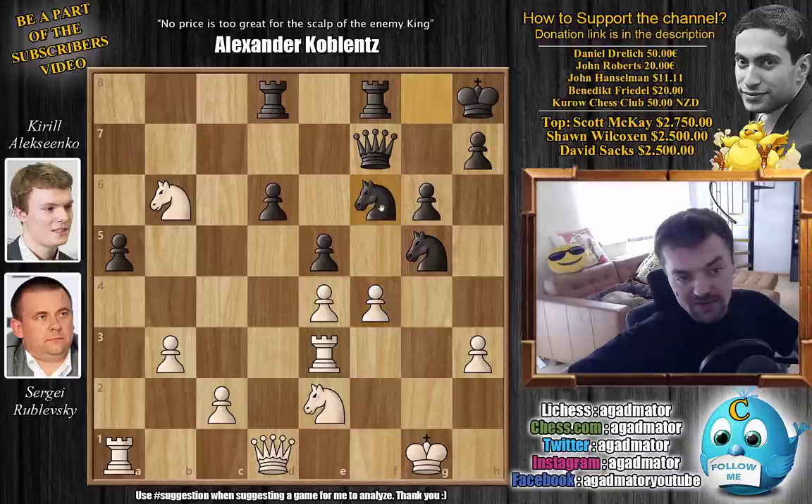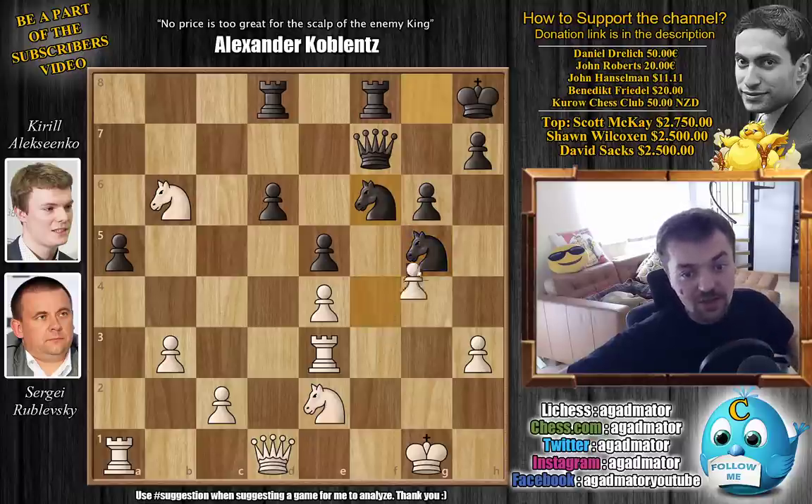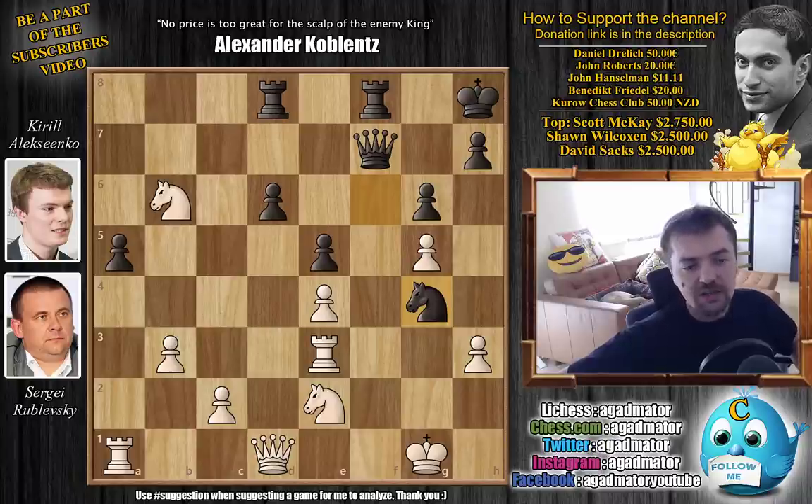Instead Alexenko played knight captures on f6. He gives up the knight here and finds an even deadlier line, which is just very interesting. We have f captures on g5, and now knight to g4. And here you don't really have a good reply — whatever you do, it's just over for white. All of a sudden there's no good move for Rublevsky.